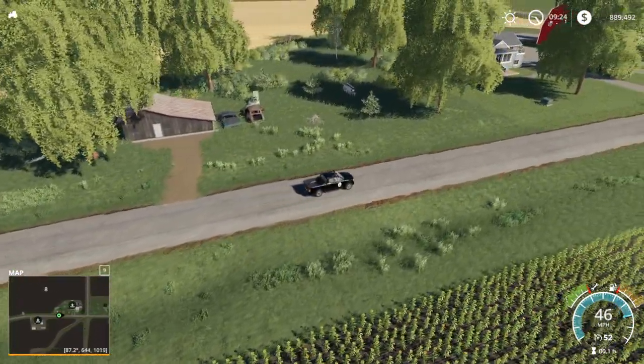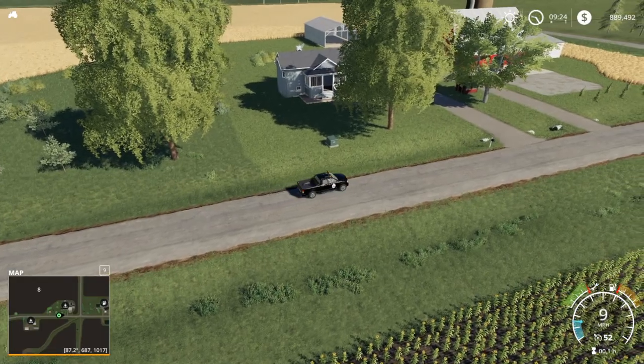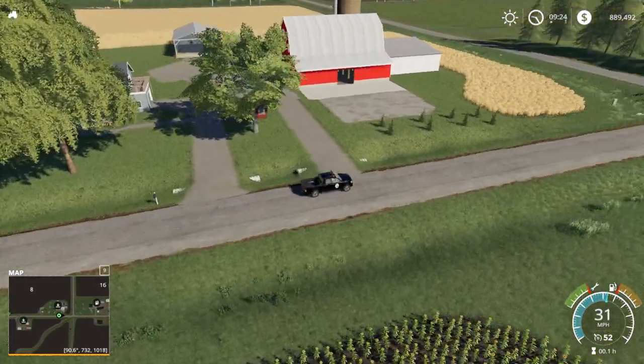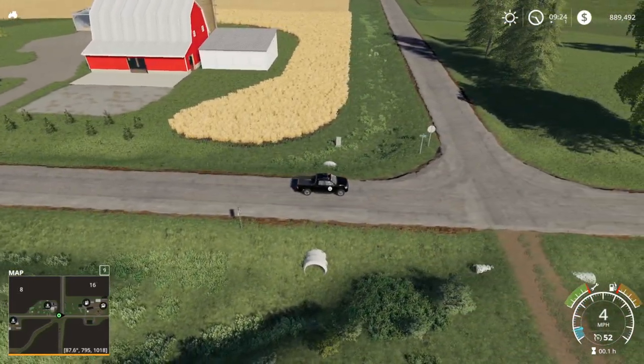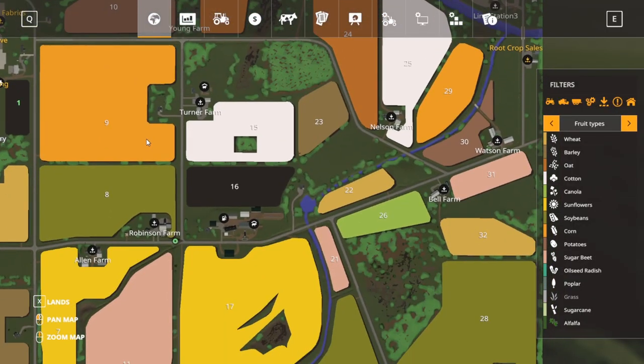We're going to kind of drive by these. This is the Allen farm we just drove by, and now we're looking on the left at the Robinson farm. Fantastic detail, very well done. I like the trees in the front yard there — that's kind of how the fields are in the Midwest of the United States.